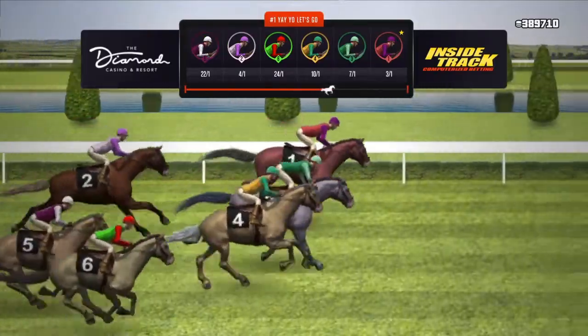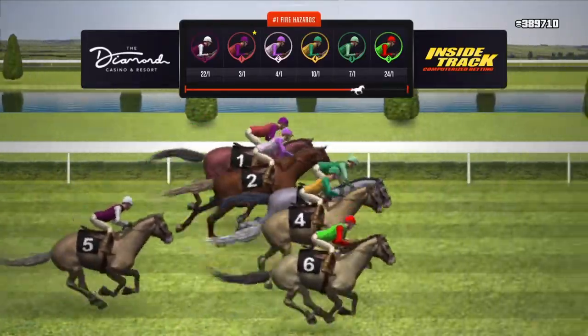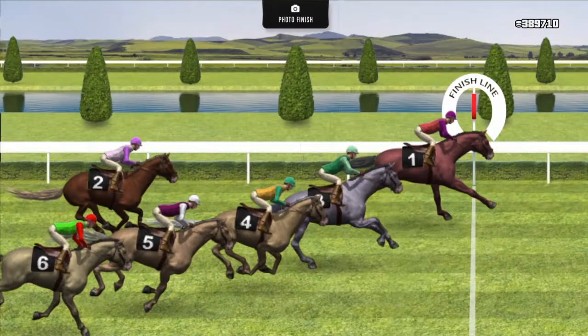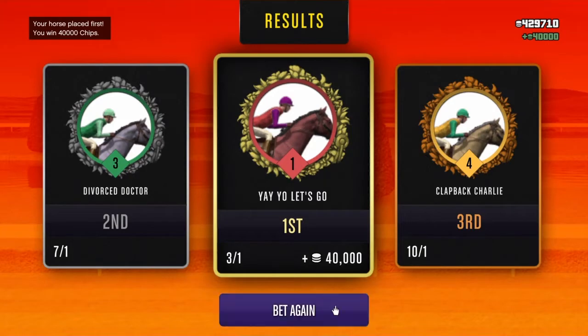Hold X all the way to the end of the race until you get paid. Once you see that money in your bank, you can let go of X. This is a really awesome glitch, I hope you guys appreciate it. Hope you're having a wonderful day. And yeah — see I'm gonna win right there. Boom! 40,000 chips, just like that.